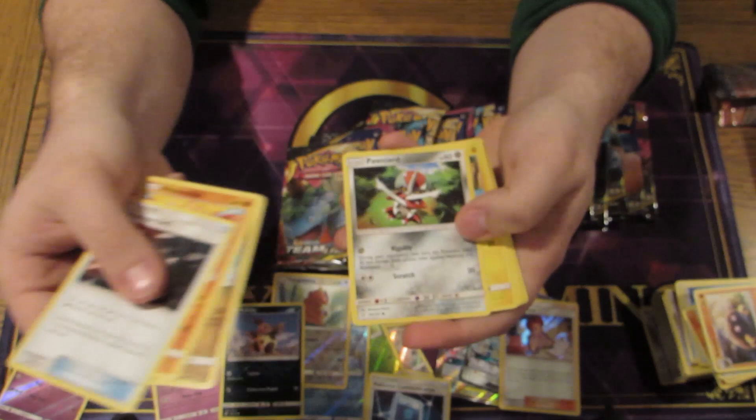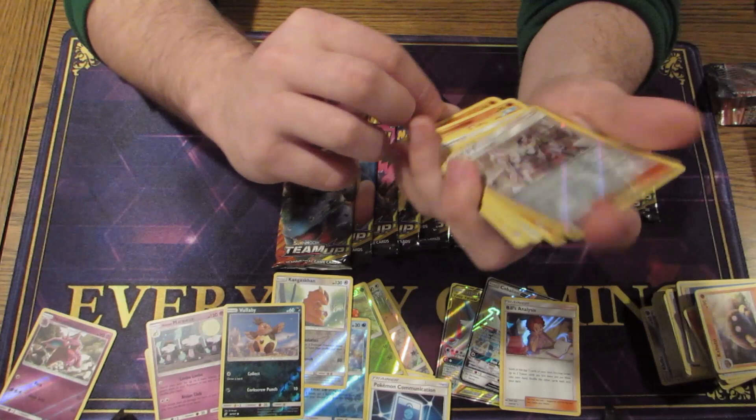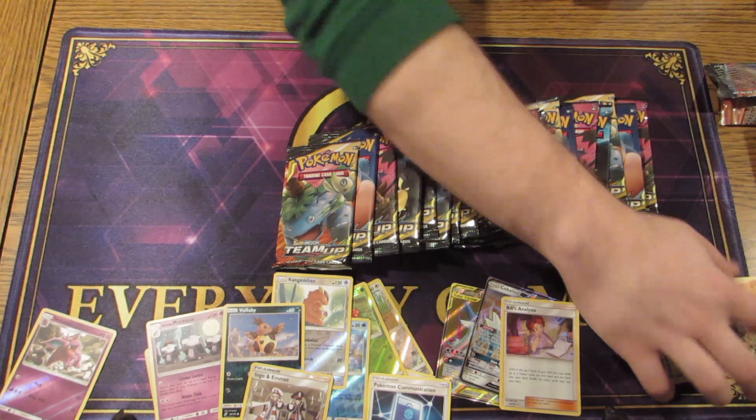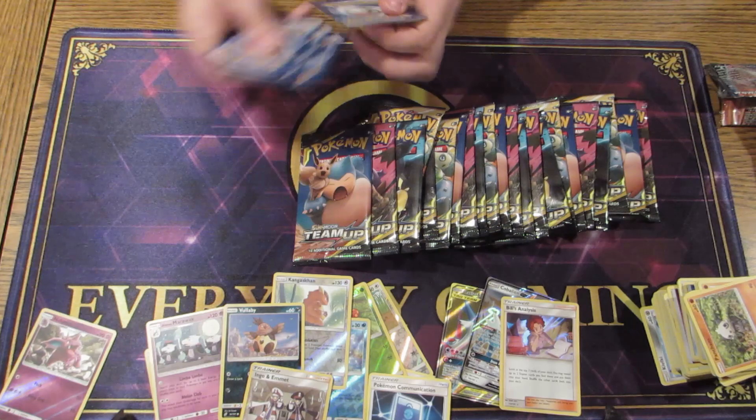I'll start picking up the pace here because we do have a lot more packs to go through. We got Pancham with the clay art, which is always nice, and we got a reverse — Ingo and Emmet. Which isn't too bad; I think he's the one that you discard your hand, for any deck where you'd really want to be putting cards away in the graveyard.